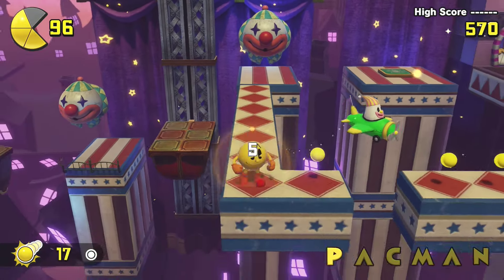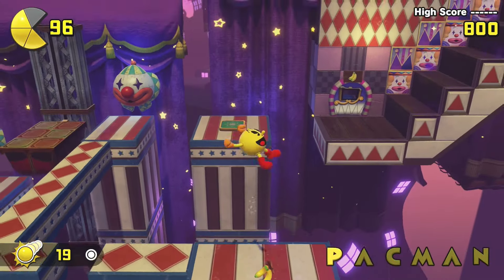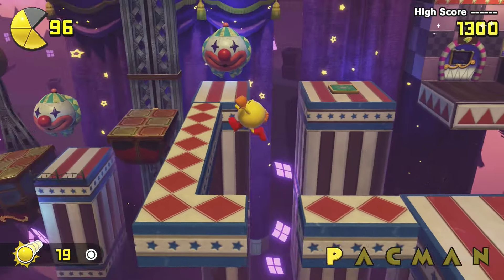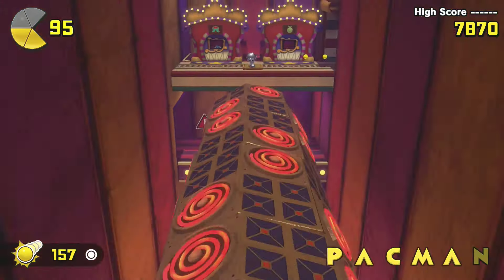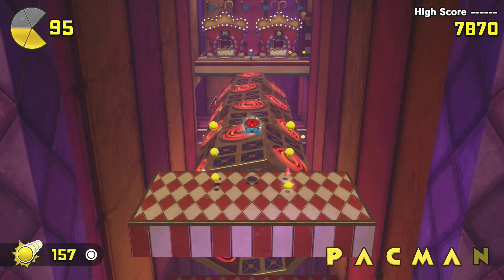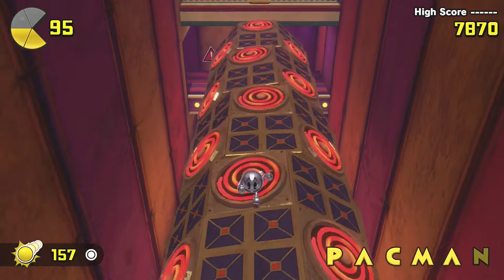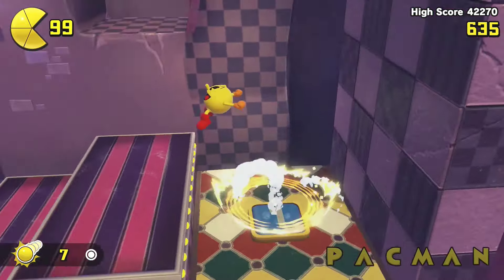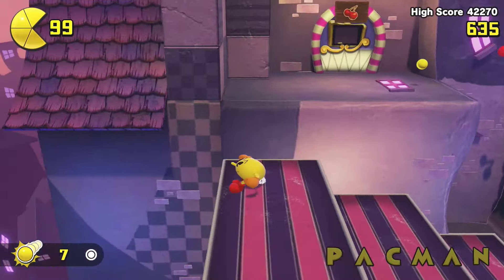This sounds like simple backtracking on its surface, and sometimes it is, but it often recontextualizes the entire level flow through a simple change in perspective. When played backwards, hazards become platforms, platforms become hazards, and you're generally treated to all new angles on what initially seemed like lackadaisical level design. It teaches the player to be more mindful of their surroundings and simultaneously makes them better at the platforming.